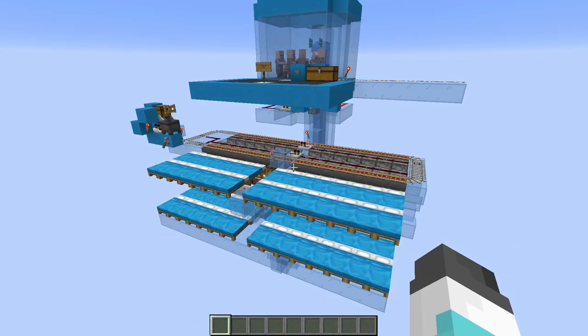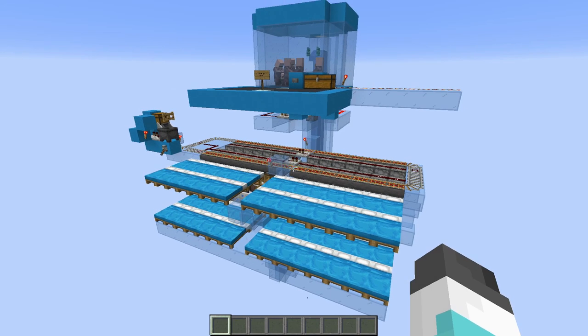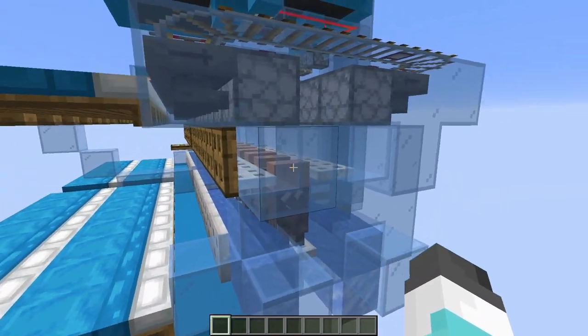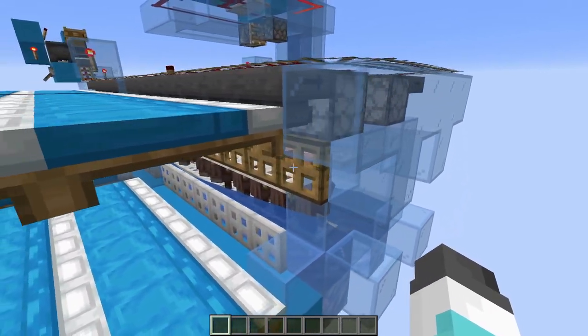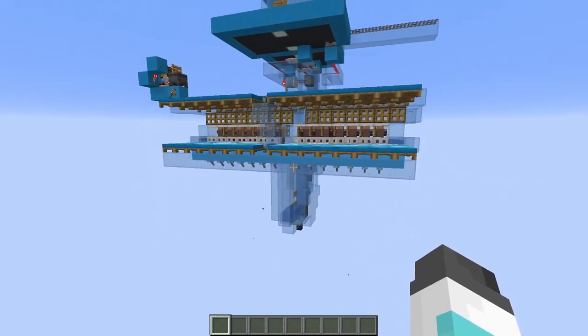If you're building from the Litematica schematic, you may want to jump ahead to the chapter called Loading Villagers. Build up until about this level right here — you don't want to build all the stuff above their heads before you've got the villagers in. Then follow those instructions to get the villagers actually into the system.